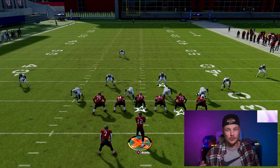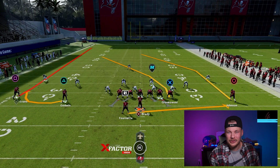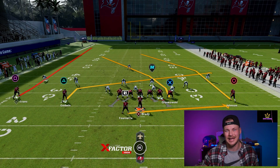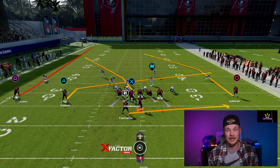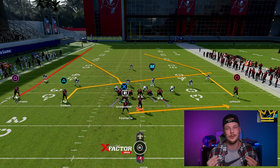Okay, let's go over the adjustments for PA Bubble Y Over. We always want the running back to the wide side of the field. Then we want to put the slot receiver on the wide side on a slant — this is going to be a nice hot over the middle and it will also attack the sideline to the short side of the field. Then we just want to take our tight end and motion him across the formation into that H-back role. That is all for the adjustments — super quick and easy.